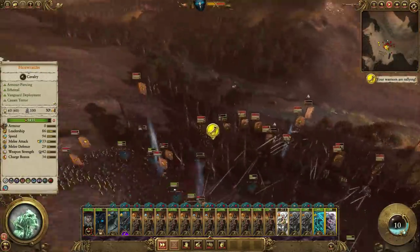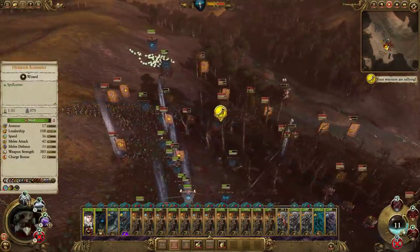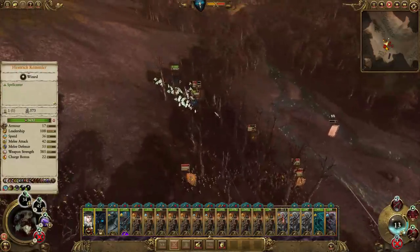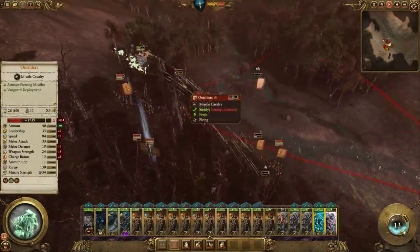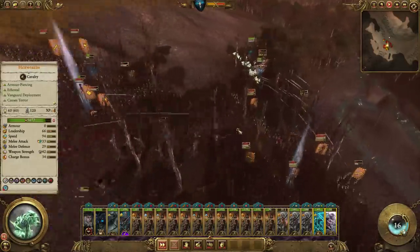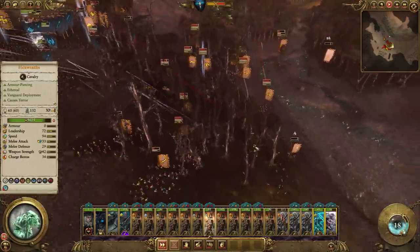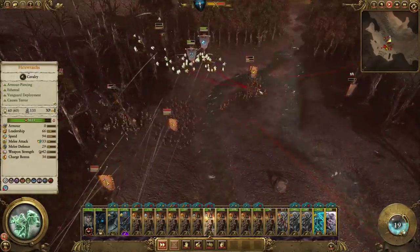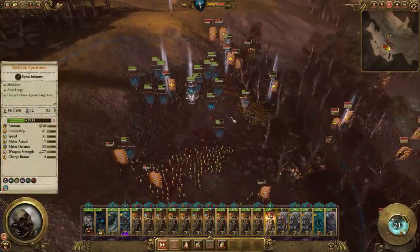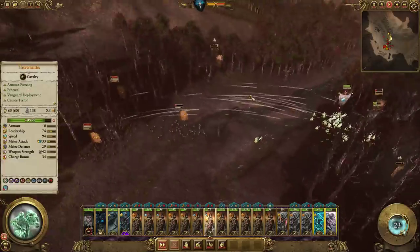Did we actually get rid of the outriders with grenade launchers? Because I just don't see them. Let's pop it down now - because if we get another good Wind of Death, this might be enough to start a massive rout. It's possible it's actually hidden. It's the outriders with grenade launchers I'm looking for, not just regular outriders.